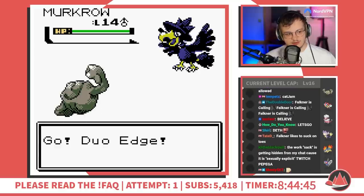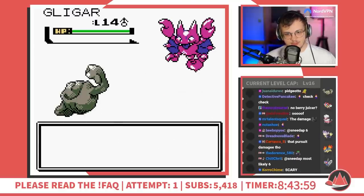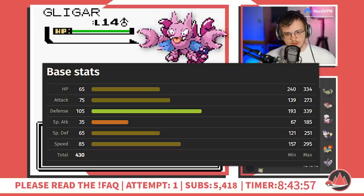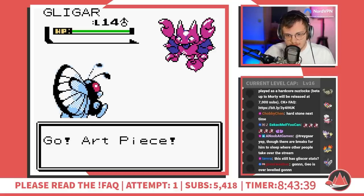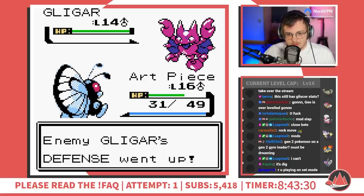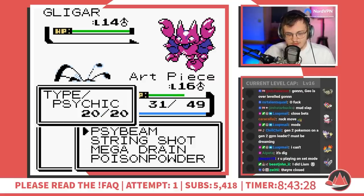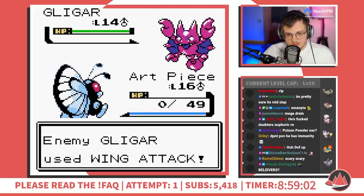I lead Geodude, and first up on Falkner's team is Murkrow. Falkner sends out Gligar next, who — as I learned later — is actually buffed to have Gliscor's base stats in this game. Expecting a ground move, I switch to Butterfree, but get hit with a Steel Wing instead, which also gives Gligar a defense boost. Trying to get some value out of Butterfree before it just dies off, I press Psybeam, but it dies here.